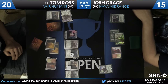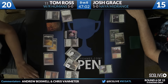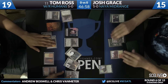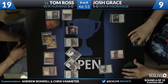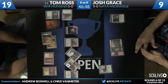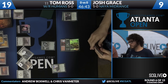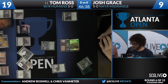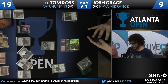Josh was able to find a Plains off of that Oath of Nissa, letting him cash in that Declaration in Stone on a Knight of the White Orchid, going to give Tom a clue. But Tom is able to just fire back with a Dragon Hunter and a Knight of the White Orchid, going to grow that Thallious Lieutenant and just relentlessly keep attacking. Quite the savage beating. The Radiant Flames would be perfect here — but unfortunately we just have Nissa, Vastwood Seer. It's going to get another Forest for Josh Grace, but that is really not going to do much.